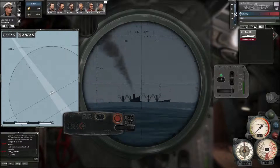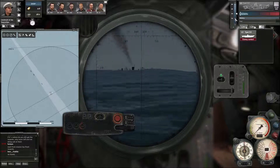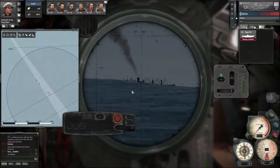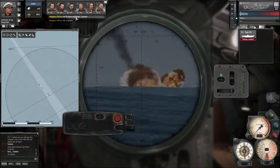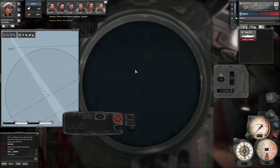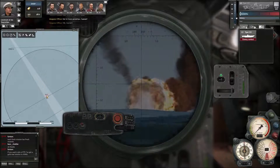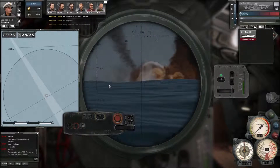Let's increase time compression slightly - we don't want to be waiting around forever. We'll put it back down to normal time. The first torpedo is going to hit amidships definitely. We've got a hit captain - we hit them amidships! There's our graphic showing that which is really nice. Our next torpedo should hit amidships as well. Actually two torpedoes probably would have been enough.